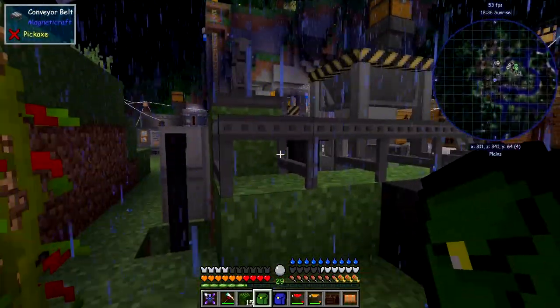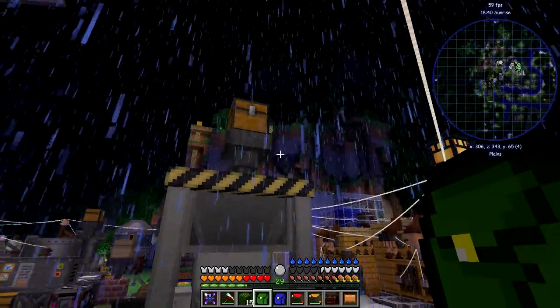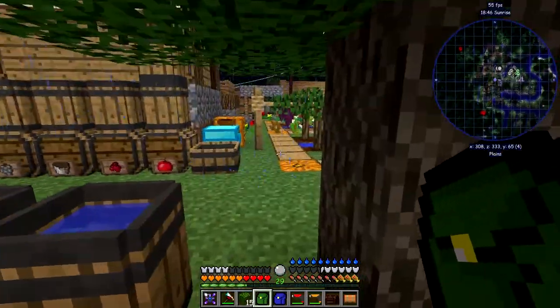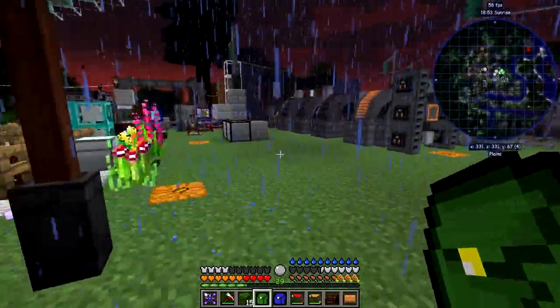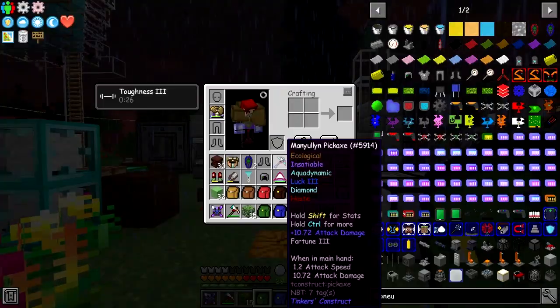I've got to be careful now because it's nighttime and there's a thunderstorm. You tend to get those quark skeleton horses spawning somewhere or other, and when they do they're a pain - because if you break one too close they'll split into a whole load of skeletons on horses shooting at you. Usually they actually end up shooting themselves, but that's fine.